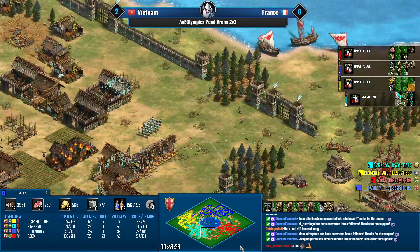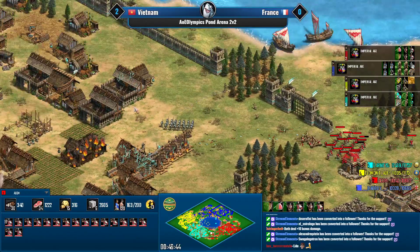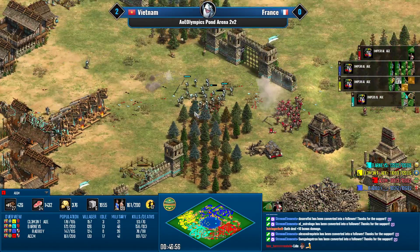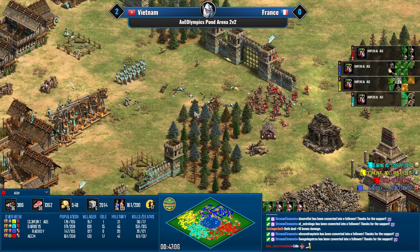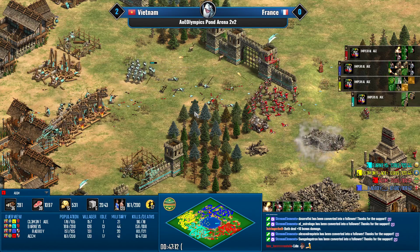In the south this is still a bit of a stalemate, but there are more arbalests now for ACCM and there's absolutely nothing that Barney's has against arbalests. Monks? No — not a good answer.